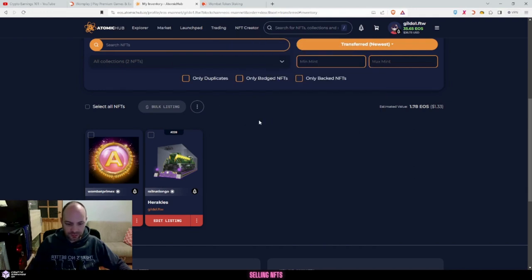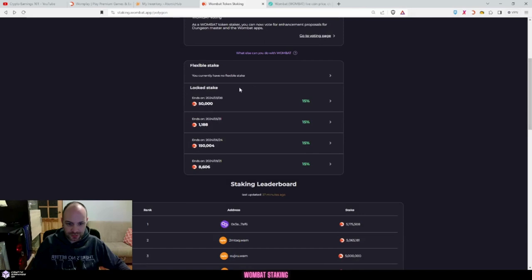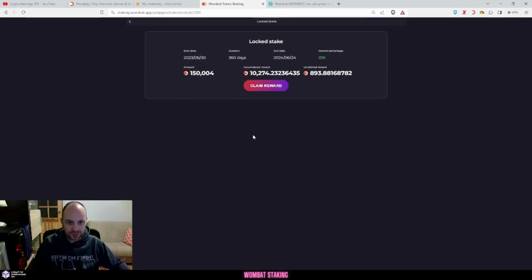I talked about how to open the loot box - to get the prime box you need to be at different VIP levels. I'm going to go over to the Wombat stake side of things to show you what kind of level and benefits you get. I have 209,000 Wombat staked on Polygon - there are two different chains, one for WAX and one for Polygon. I prefer Polygon because of the fees. I'm VIP5 because I have over 200,000 staked for one year, giving me 15% APR on my tokens, and I've received over 10,000 Wombat in rewards just for having this staked.